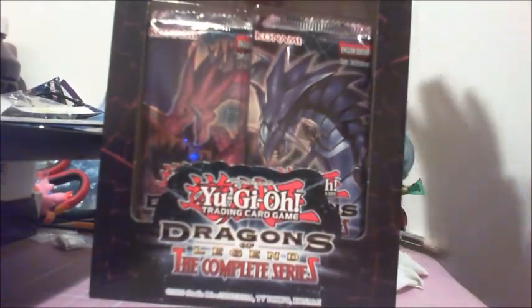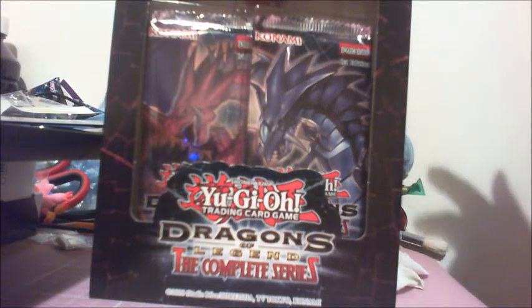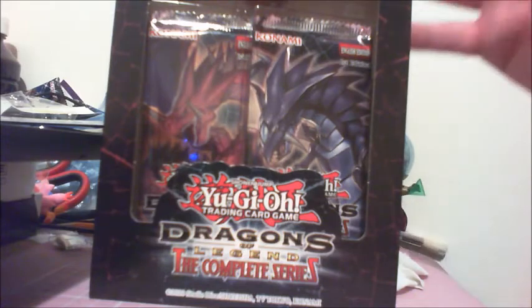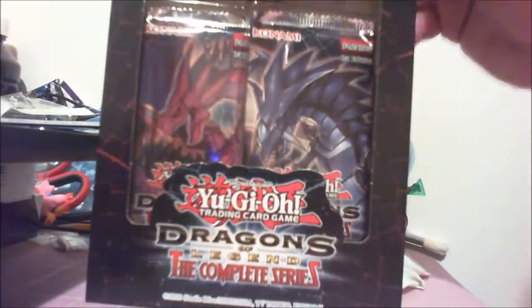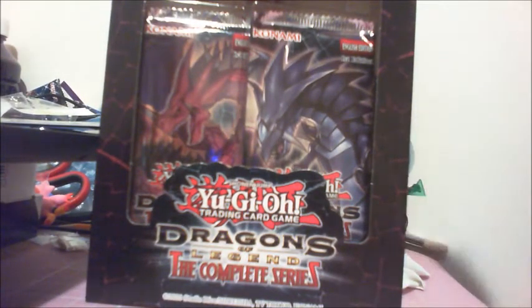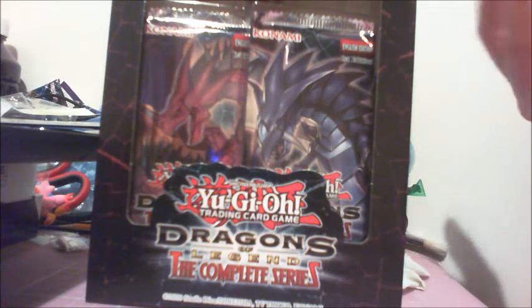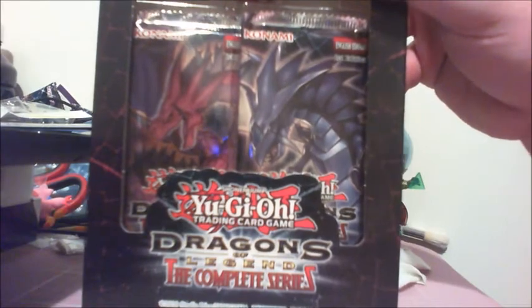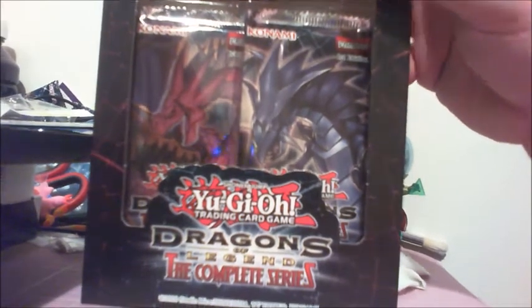As you guys can tell it has a family of Critias, Claw of Hermos, and the Eye of Timaeus from Season 4 of Duel Monsters, and there's also the Legend of Hermos. It's not the greatest set, I'll admit, but I do want to pick it up just for the fun of it. I have bought a few of these cards from the set online.